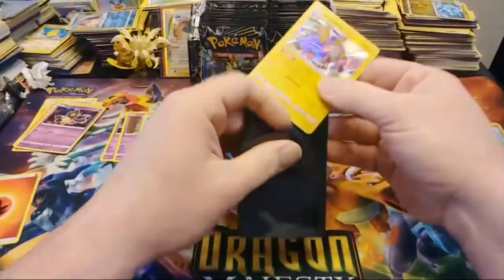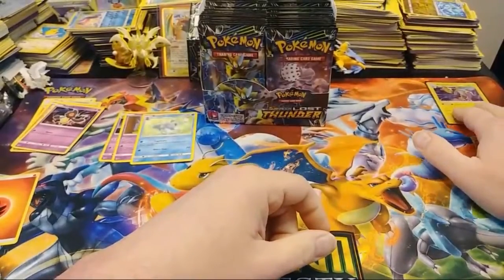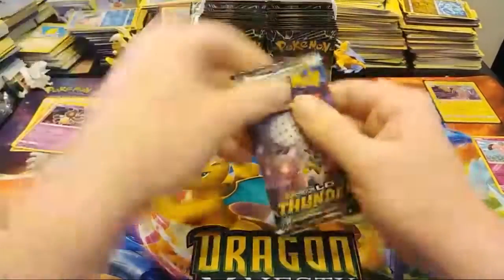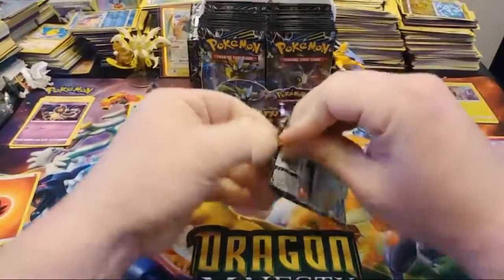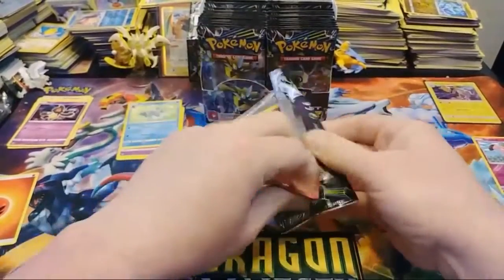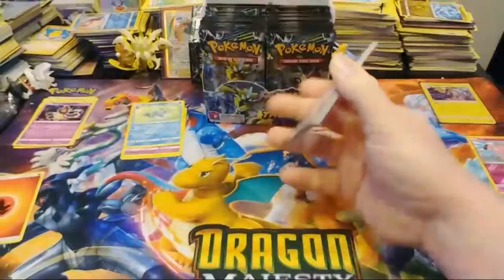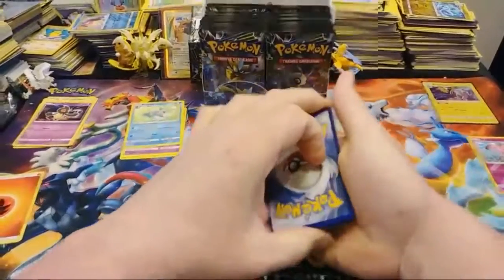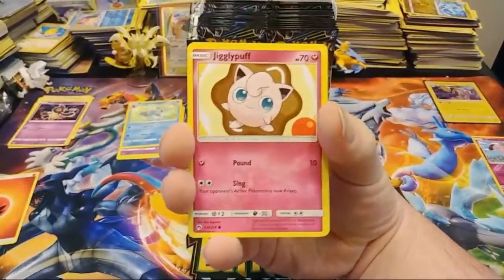I really like Ampharos. The second gen is my favorite — Gold, Silver, Crystal — those are my favorite video games from the series. Here we are with Blacephalon artwork. These Ultra Beasts, they are weird, are they not? Their shapes are so weird. They have weird names. Blacephalon — what is that supposed to be? Based on blasphemy? I don't know.